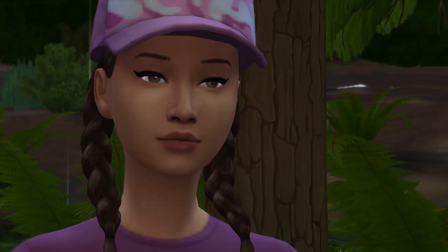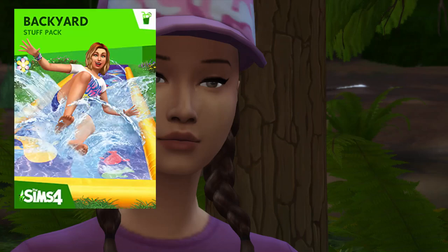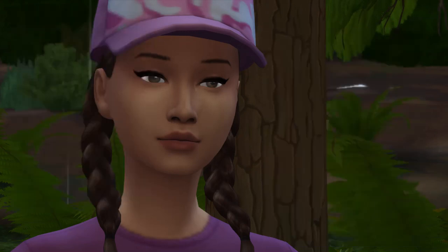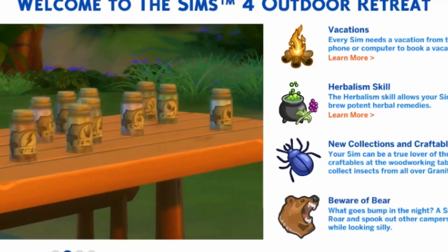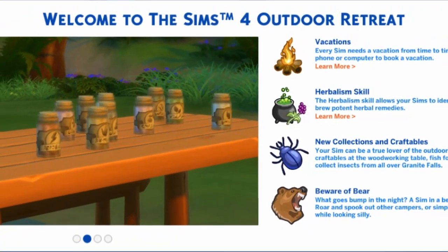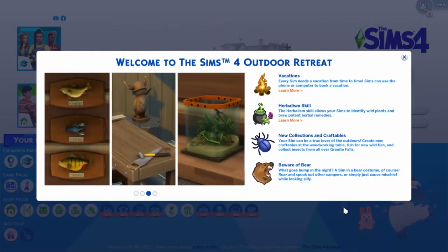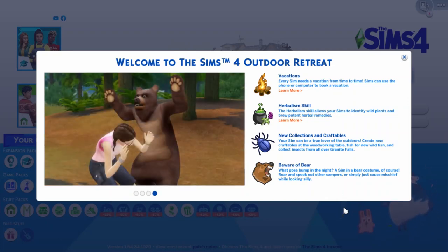Recently I have been deciding between buying two packs in the Sims during the Origin sale - The Sims 4 Backyard Stuff and The Sims 4 Outdoor Retreat. I decided to get Outdoor Retreat. I just thought it was quite a big saving - 50% off a game pack, it literally costs less than a stuff pack now.